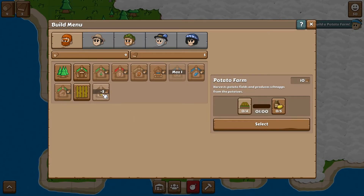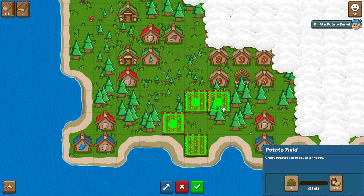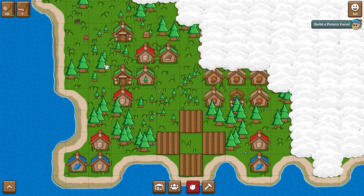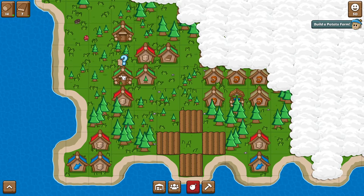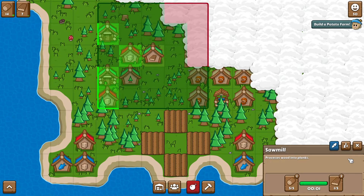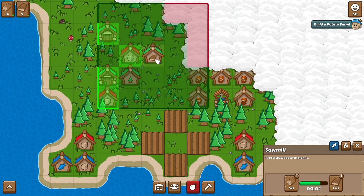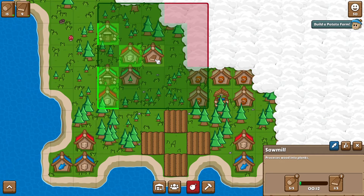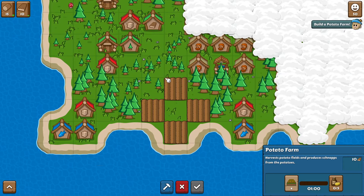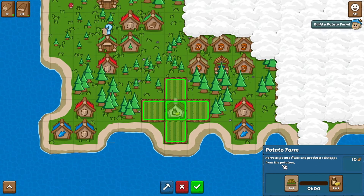Let's put another warehouse here. This is kind of backwards from how that picture showed, but it's fine. Now we have five planks. We have a potato farm which takes 10 planks, and a potato field which takes nothing. So we can plop that down here. Then we need the potato farm — needs 10 planks, and we're almost there. We actually have a one-of-five. The schnapps will eventually go into storage. The tooltip says: harvest potatoes from fields and produce schnapps from the potatoes — basically potato vodka.